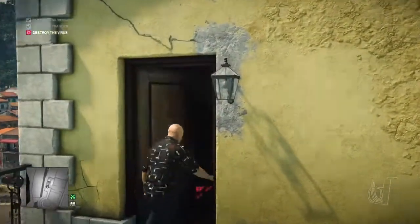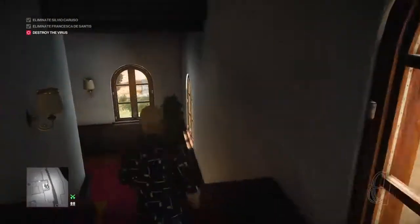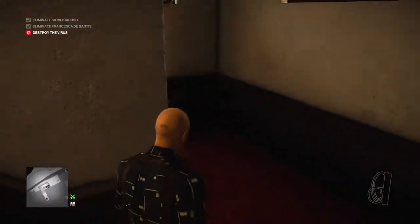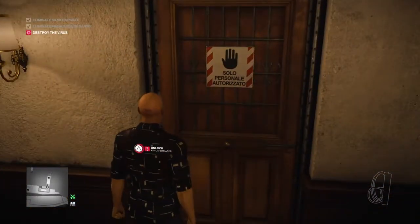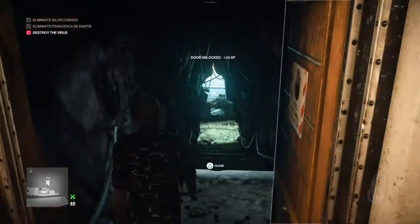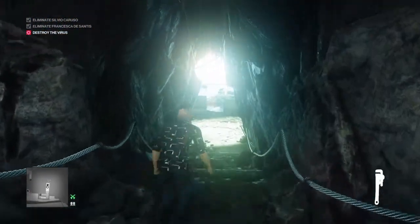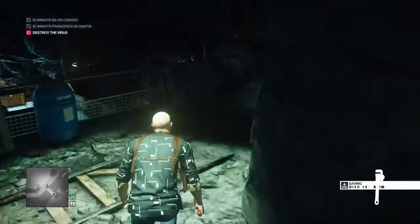The only thing left to do now is make our way back across the roof to the observatory, down the stairs to the basement, to take out the virus in the lab. Because we picked up the dongle right at the start of the level, this is not nearly as much of a chore as it can be. We're going to access the security door with the card we picked up right at the start, select our trusty wrench, make our way down the stairs and to the right.